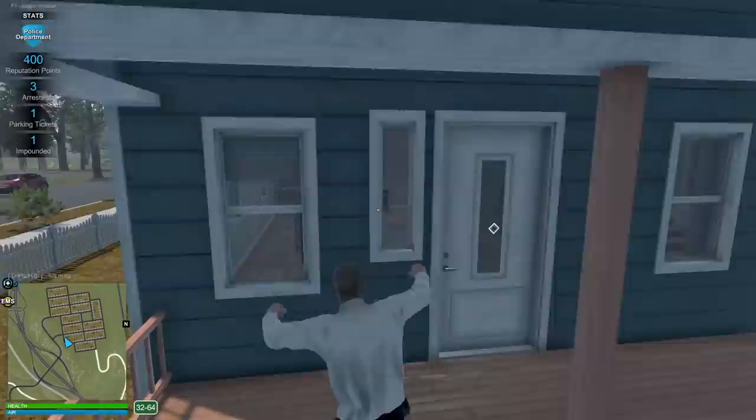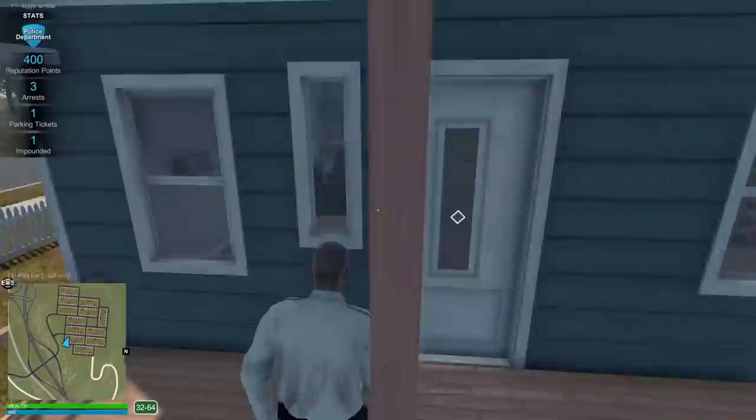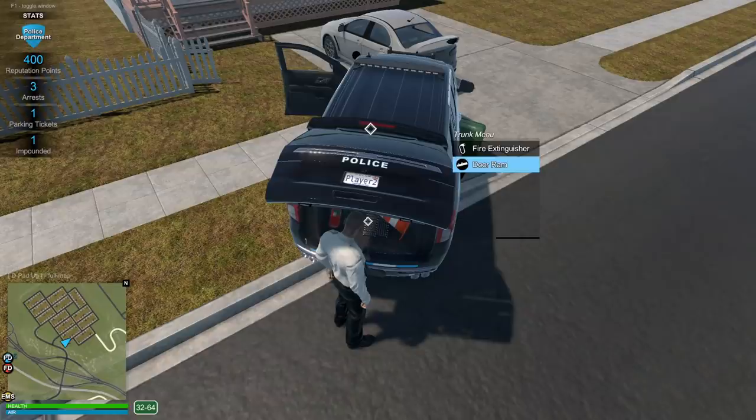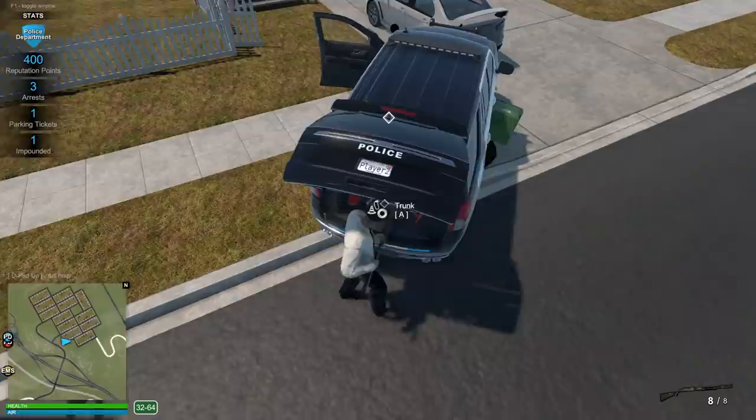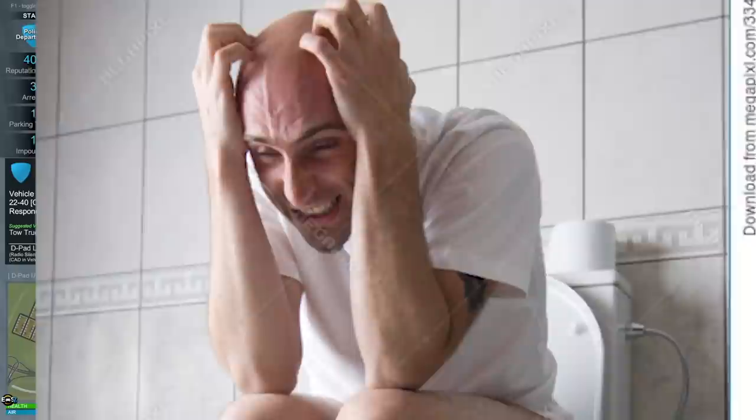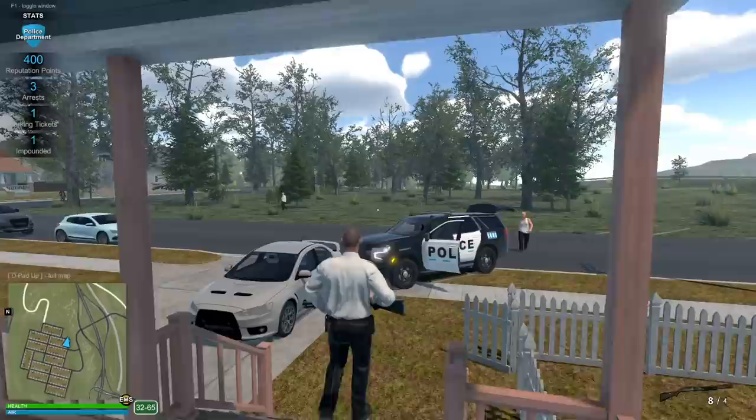You can see inside all the buildings now — all of these have interiors. Can I just knock on the door? The door is locked. Well, I have a solution for that. In addition to the shotgun, you have a door ram, which you'd want in multiplayer with multiple officers. We do have our shotgun — I believe this also works on doors. That's incredible. Nobody's in here — this home is clear.